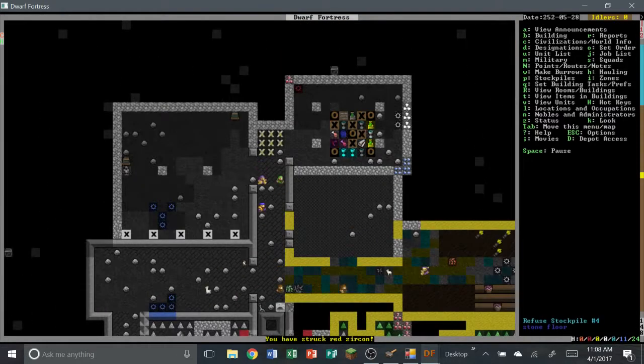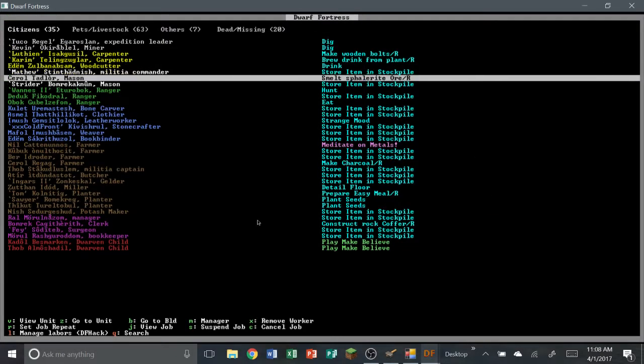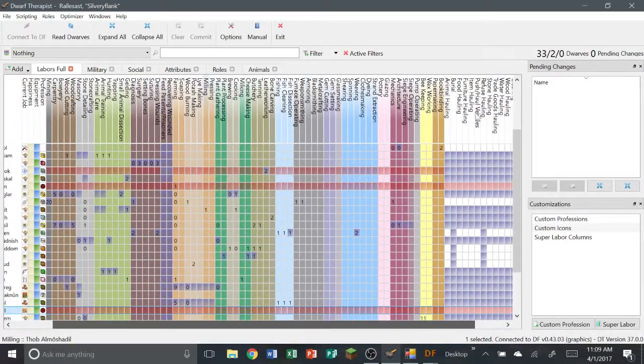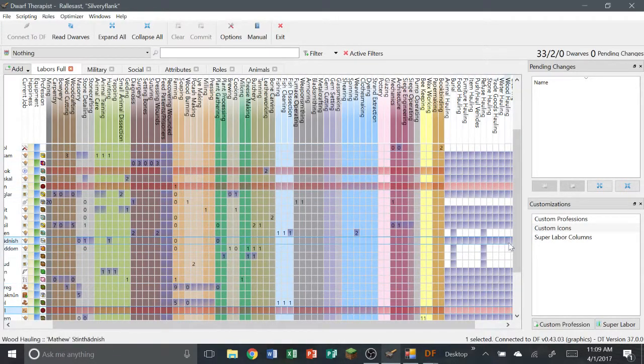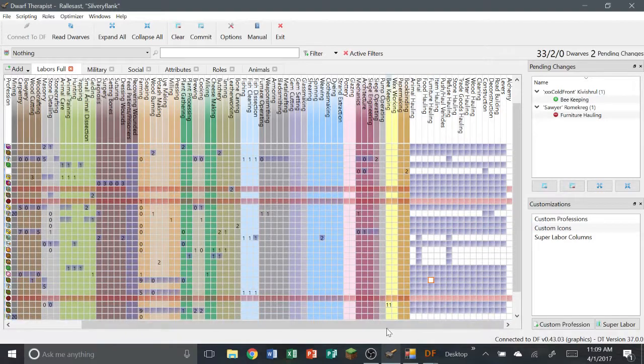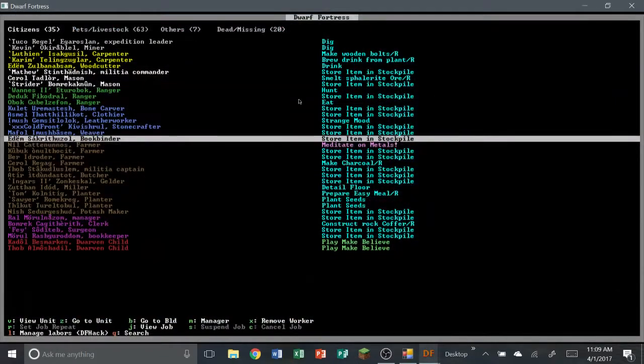Why aren't you — where is he? Units, strange mood — he's storing items in stockpile. I can't keep things straight. Storing items — but I just assigned him to construction only, not storing items. I don't understand this. Oh shoot — I accidentally exited Dwarf Therapist. I'll be right back. We have 20 dead and missing — well, that's terrible.